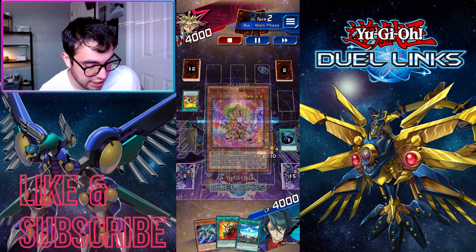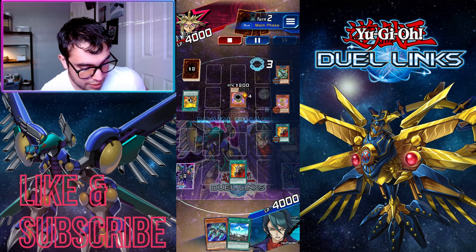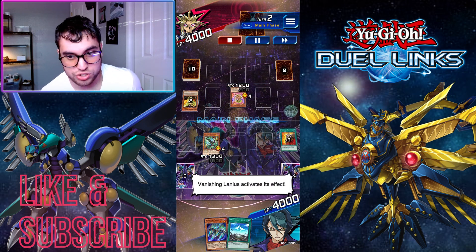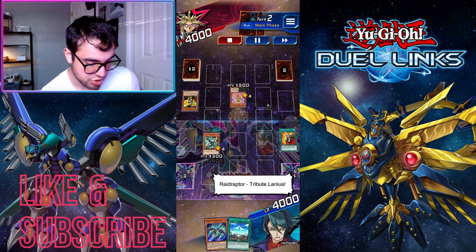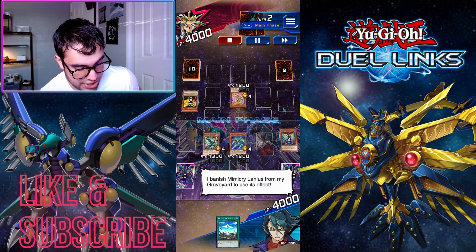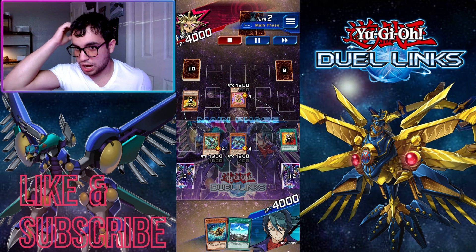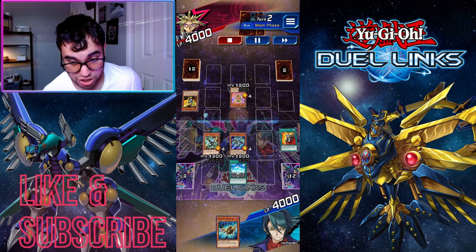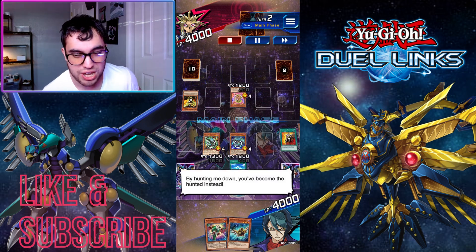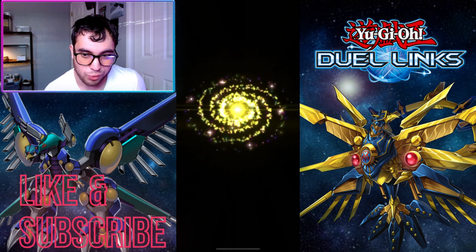I activate Mystical Space Typhoon — in retrospect I don't know if that was the best idea. Normal summon Vanishing Lanius, activating its effect — he negates it. That's why we use Swallow's Nest to tribute the negated monster, because I believe it negates and destroys, to summon another Raid Raptor Vanishing Lanius. He negates that one too. We activate our second Vanishing Lanius's effect, allowing us to special summon Tribute Lanius from hand.